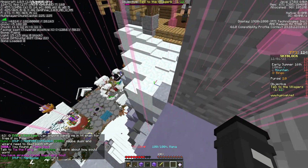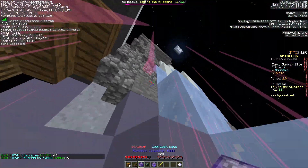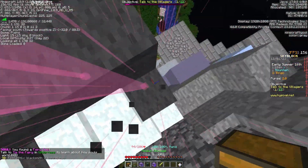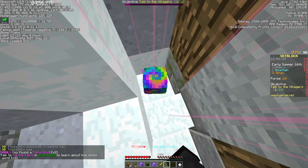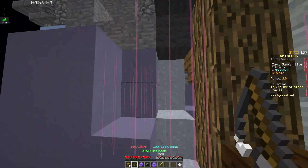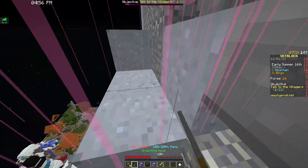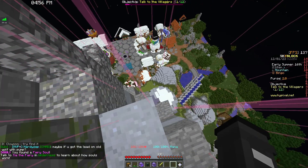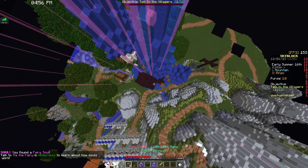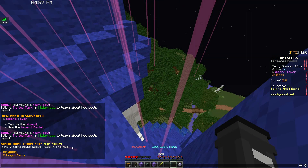There are two more right by Mr. Scoop's house — one over on the other side of the corner, and one all the way up here. We go around the building and grab that one. Those were all above y130, but we need seven, not five, so we need two more. There's one more on the other side of this house, so we go around and grab it right there, and then we get the last one on top of the wizard tower. And there it is — bingo goal completed.